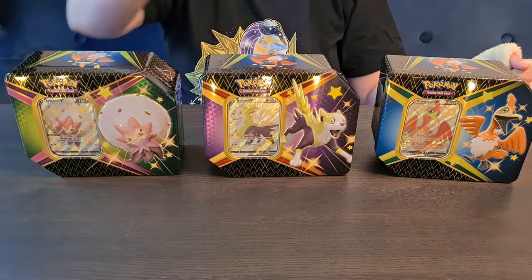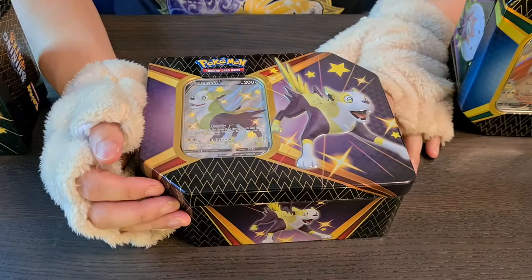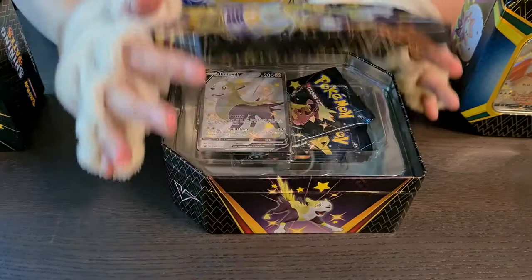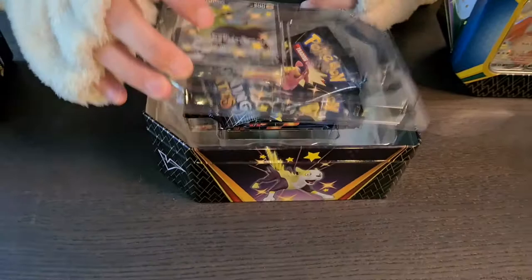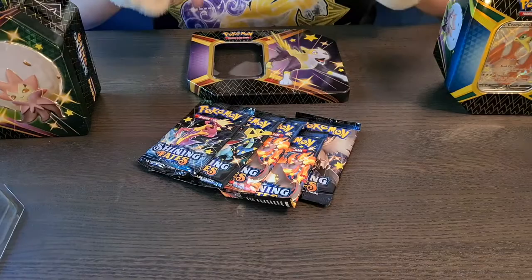Let's start with the one in the middle — just put this aside because you need to be able to touch the bottom one. There we go, let me remove the lid — oh, it's quite easy actually, never mind. Okay, let's remove the card. Five packages again — let's keep this over here so we know which one goes to which tin.